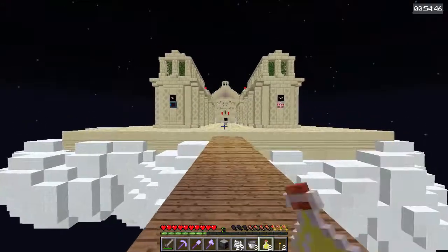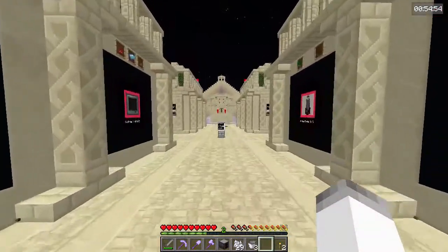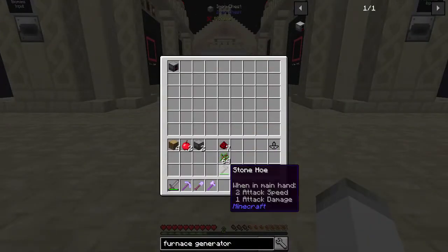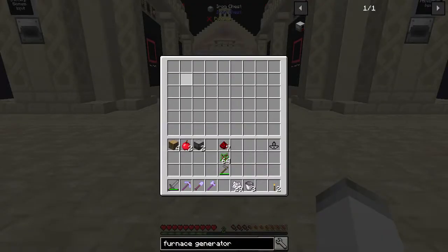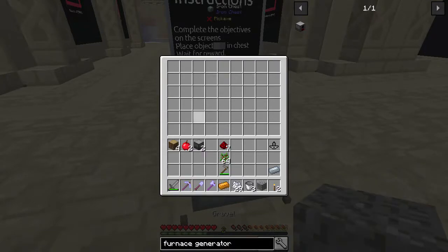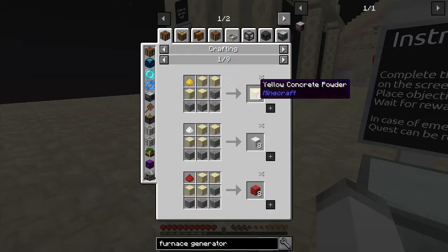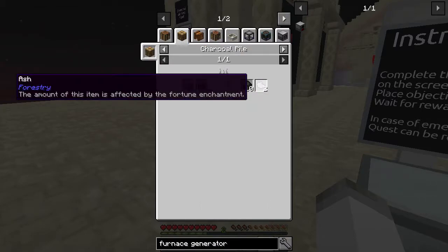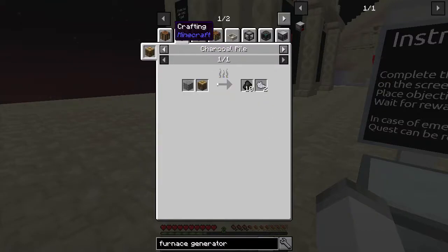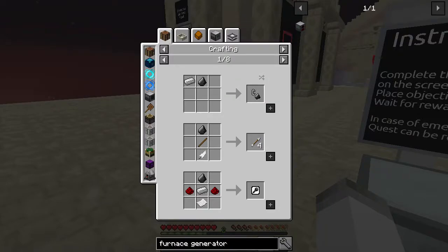That is another thing we can go turn in, and I think that is gonna be a good stopping point for today. Wait for reward — there's our reward. Cool, so now we can make more gravel, which is gonna be used to get a couple of different things — but probably the biggest thing we're gonna be using this for is flint. With flint we can probably do something — I don't know what yet, we'll have to look into that.